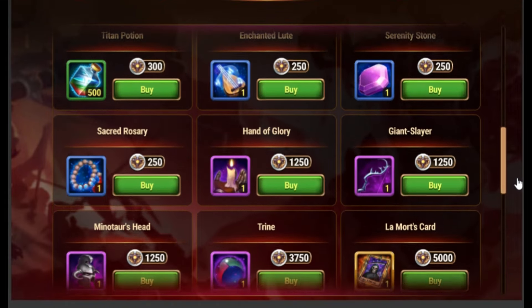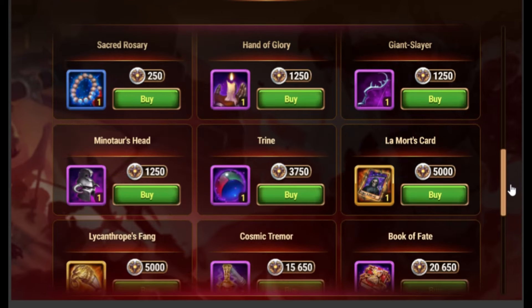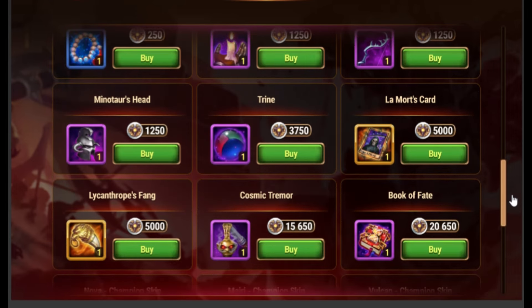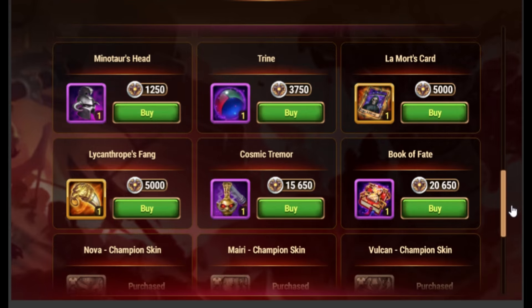For heroes, any of the violet items is a good buy since you need a lot of them. La Mords and Lykatron's Fang is something you need hundreds of when leveling your heroes, so they are a very good buy.